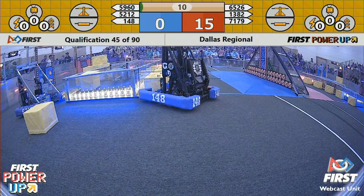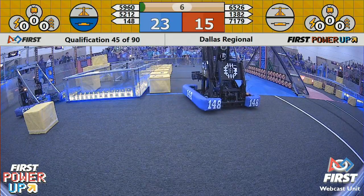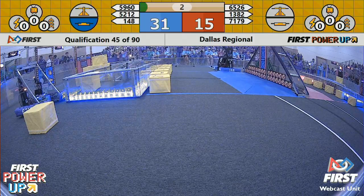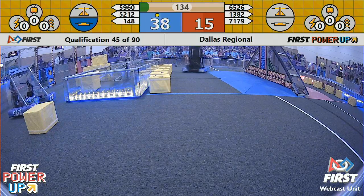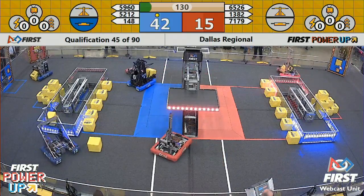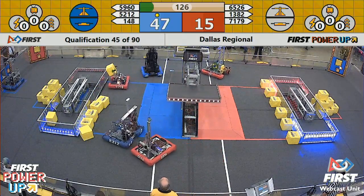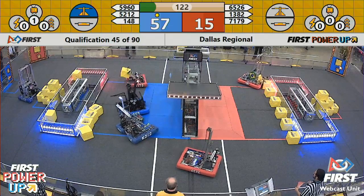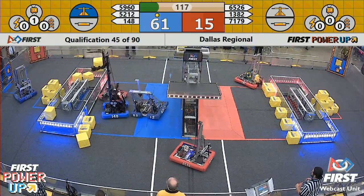148 dropping a cube there in the switch for the Blue Alliance. Doesn't look like they're going to get a second cube. They will get the ranking point for completing their taunt in this quest as drivers take control. 41-15. Blue Alliance is in possession of their switch. 148 dropping a power cube off on the blue side of the scale — that gives the Blue Alliance 2 points per second.